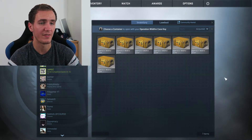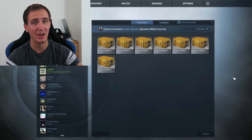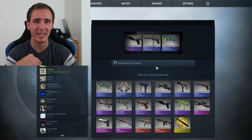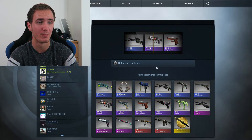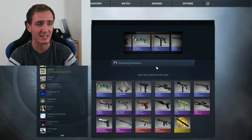I have a lot of Operation Wildfire cases — too many cases and not enough keys. One of these could have a knife in, so I've got to pray I pick the right one. We're going to go for this one. I'm going to get some more keys eventually to open them all up, as one of them could have a knife. This one has a Tech-9, so screw you, this case.